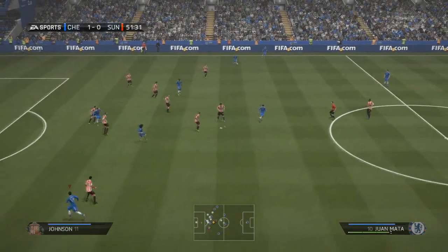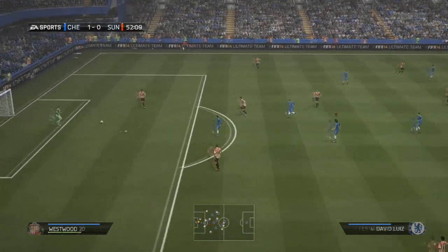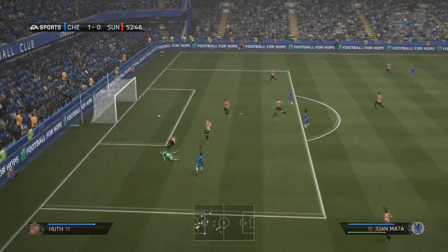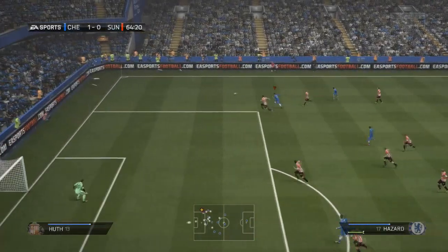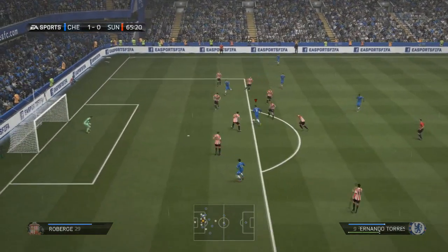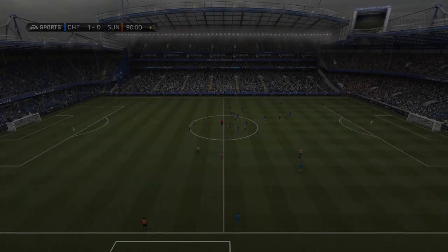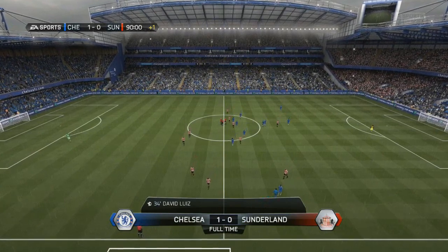We're trying to get a second because one goal lead is such a precarious position. Sunderland come back at us - Celuzka whips in a ball for Altidore, and Gary Cahill's challenge was woeful. Fortunately Altidore was off target with great technique on the header but it goes past the far post. We take a 1-0 lead into the second half and try to extend it. Juan Mata picks the ball up and I'm pressing chip shot but he shoots across the floor and hooks it past the far post. Azpilicueta shows great feet, plays it into Torres who unfortunately strikes the ball straight at goalkeeper Kieran Westwood rather than finding a corner.